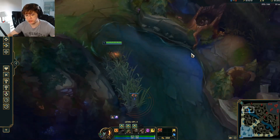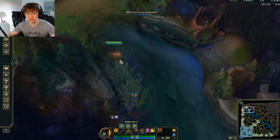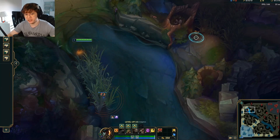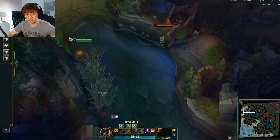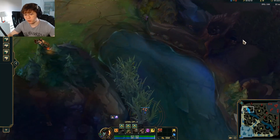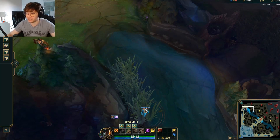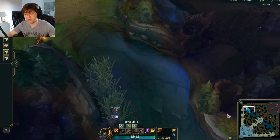Wards actually have a range of 900. Yellow trinkets and pink wards have the same range — 900. What actually happened was — if I just drop a dummy — the Sejuani hugged this wall and was actually out of range of the pink. You can see that I no longer have vision there. What enemy junglers, if they're good enough, can do is hug this wall if you place the pink deep enough. This is why I don't like a really deep pink sometimes — you need to be able to see this wall.